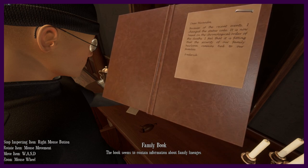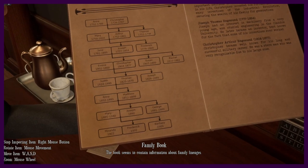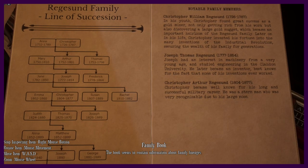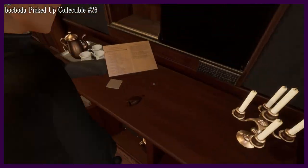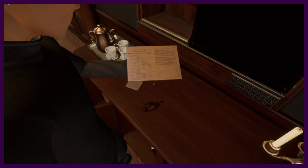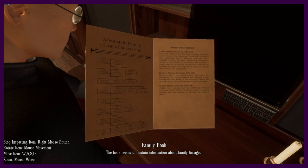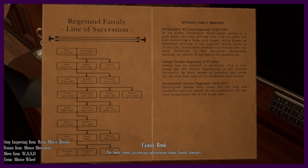It makes no sense that the security of our family heirloom remains tied to our families. Hold on — let me see the book. Look, there's another Joseph here — a second Joseph who died in 1889, instead of Joseph Thomas. Got it! Okay, use this Joseph from 1889. Start again with Percival, then Christopher, then William, and then Joseph because there's a second Joseph, and then Margaret. That would make more sense if she was last.